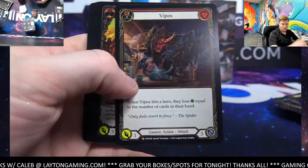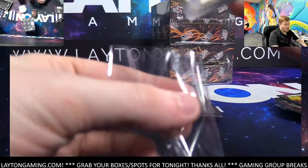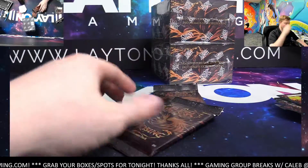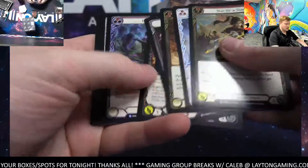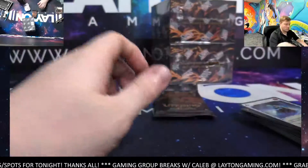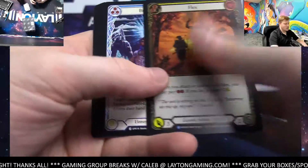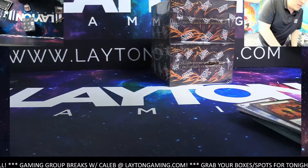Majestic Vipox, foil Rise Up. Talking about the metal marble and some of those upper deck produced products — pretty interesting. Foil Arctic Incarceration. Definitely interesting. Foil Flex and an Icelander — all right, we got two boxes to go, let me move some more bulk and continue.